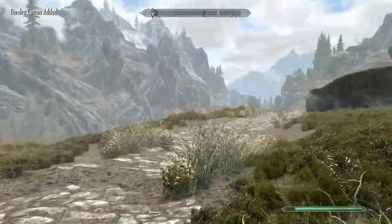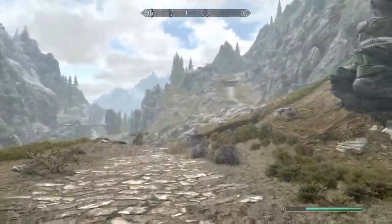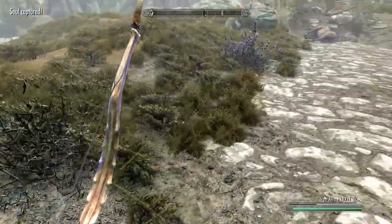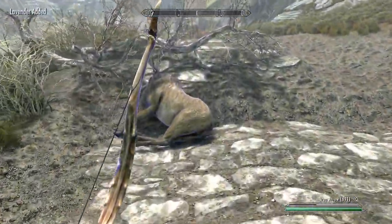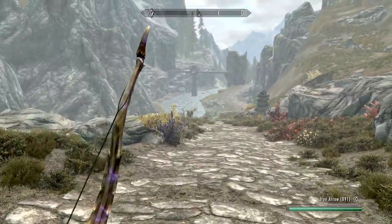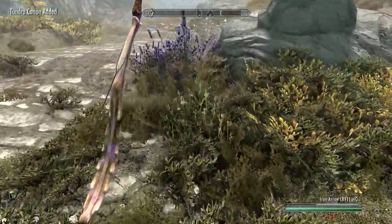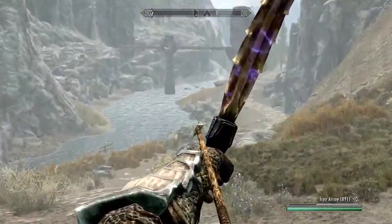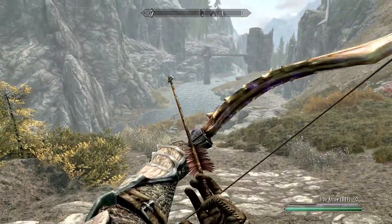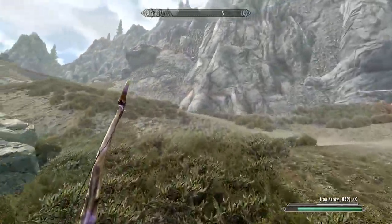There's also the giant encampment over here. Hello, you majestic beast — get shot in the butt. Thank you. Oh man, I just killed your elk boyfriend. All right, you can be free. Let's go check out this giant over here — see what's up, bro.